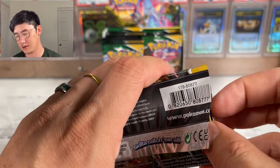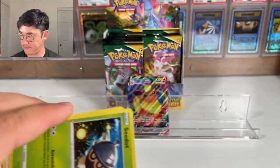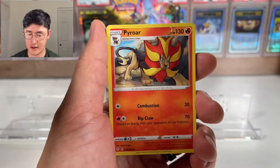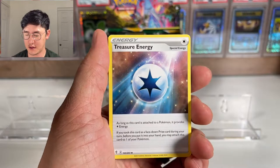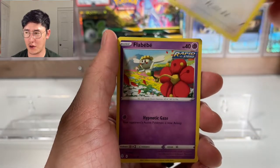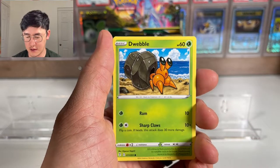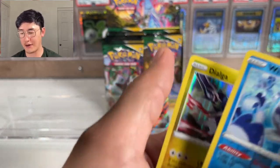A lot of these cards are newer Pokémon that I don't really know. If you don't play the games or constantly open packs, it's hard to memorize some of these names. From this pack we got Wishiwashi as the reverse, and a Dialga holographic card.